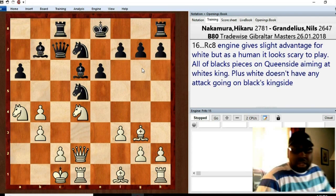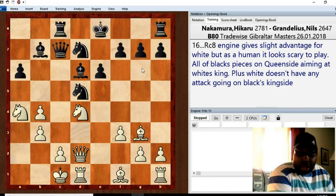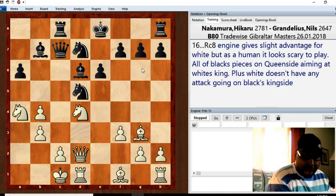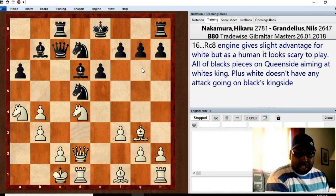Rook c8. The engine gives a slight advantage for white at this point, but this position seems very scary to me. As a normal average player, if I had this position in a tournament game I would think I'm losing horribly — black has a battery along the c-file, both bishops and knights on the board, all on the queenside where my king is. The pawn structure over there isn't great, weak on the dark squares, doubled pawns on the b-file, and I don't have any attack going on myself. I would be terrified, but Naka was able to evaluate this position beautifully.